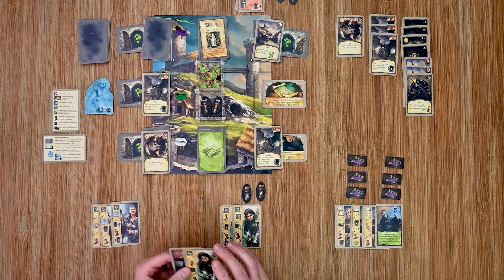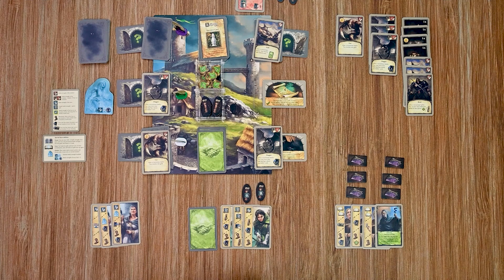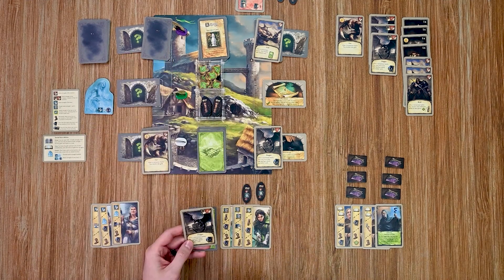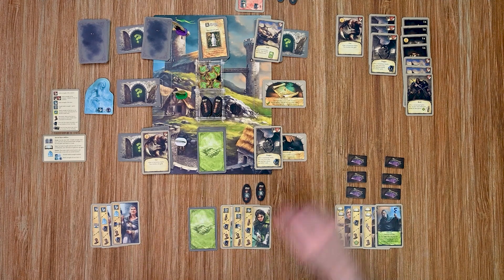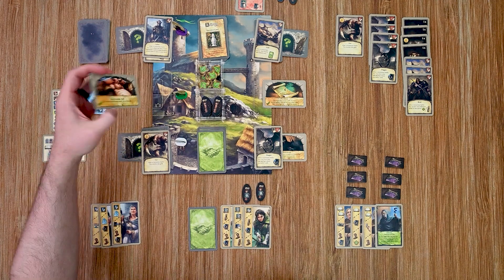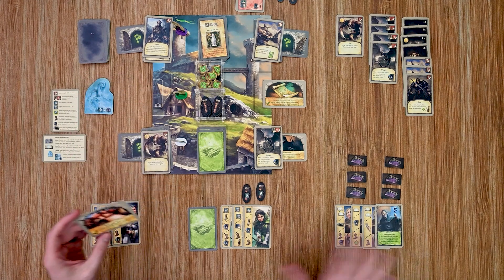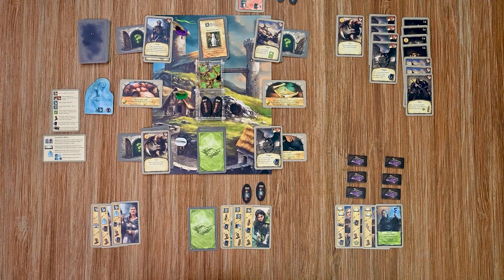Over to my archer. She'll do an attack of four — there are four enemies out, so she defeats the Pfluger. After a victorious battle, she can turn over the top face-down encounter card at any location. She flips one and also reveals a task as a free action: the drunken troll. You must collectively have three friends — I'm close, I have two. We just need one more.